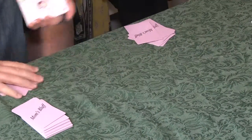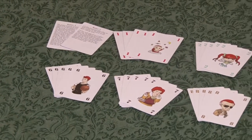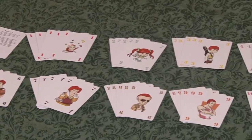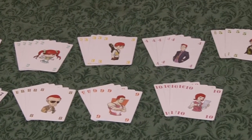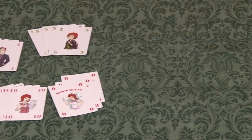In every deck there are two cards with rules, five sets of cards ranging from one to ten in numerical value, and three sets of Mom's Bluff cards with a numerical value of zero.